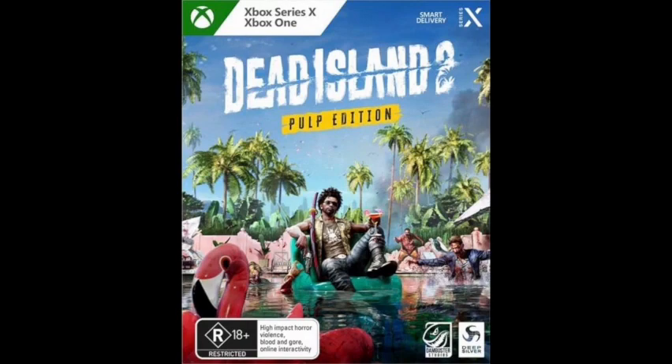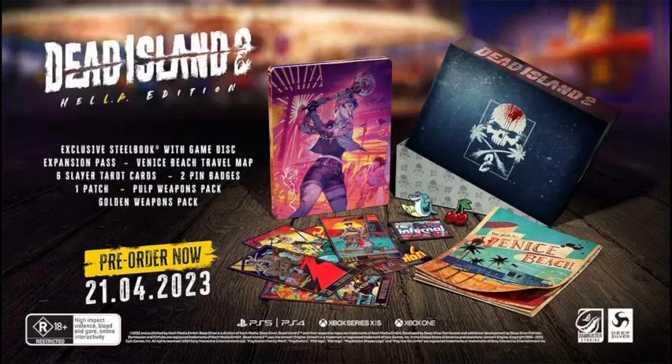And lastly, we have the Hellay edition, which has a Steelbook, an Expansion Pass, a Travel Map, six Tyrant Cards, two pin badges, one patch, and Pulp Weapons Pack DLC, plus the Golden Weapons Pack DLC. This edition has sold out at EB Games but is available elsewhere such as Amazon at $149 for consoles or $139 for PC. It's far from the most expensive collector's edition released recently, but there's barely anything of value included.